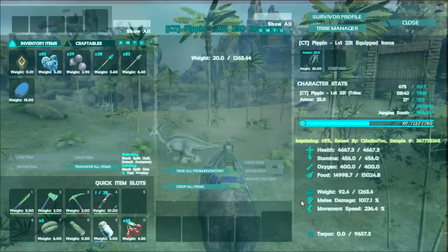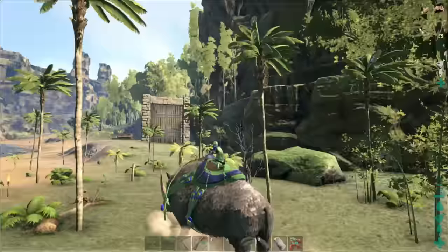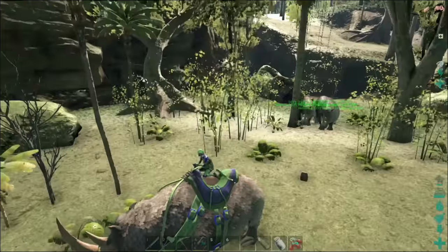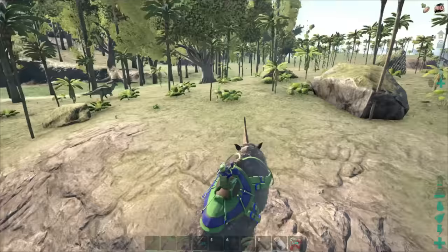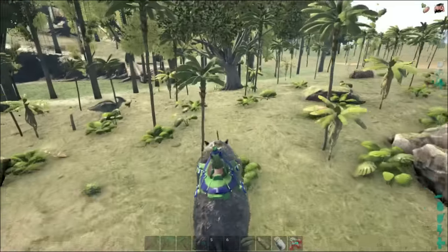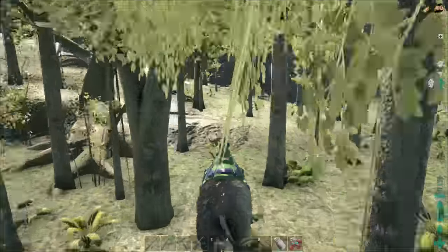Let's bump some more melee damage. There we go — Pippin is now over 1,000. I think we're next to Monkey Farm, which is not where I intended to come to. So let's just wander the coast and ruin lives. No, no, no — there's a much better place to go, and I know exactly where that is. I will meet you guys over there.